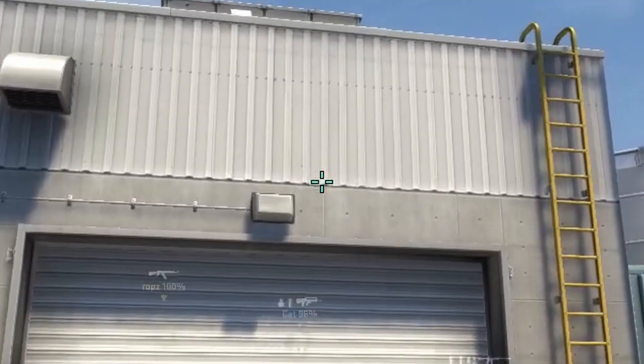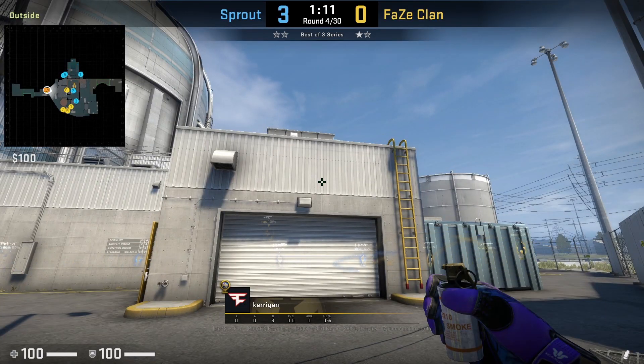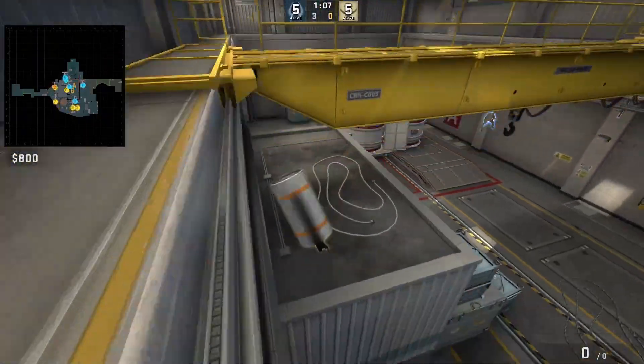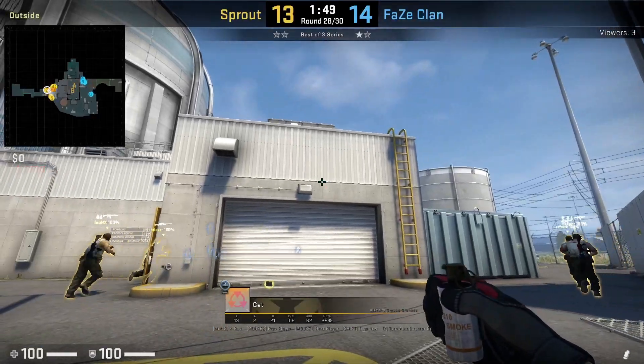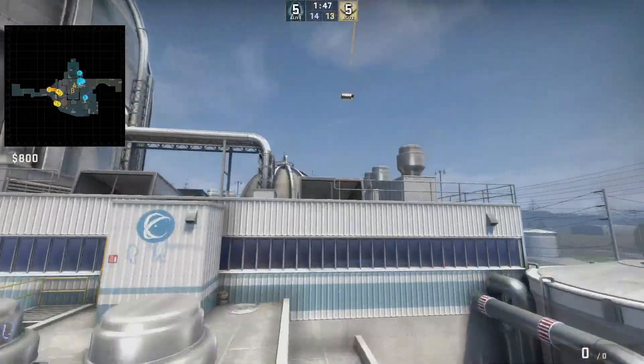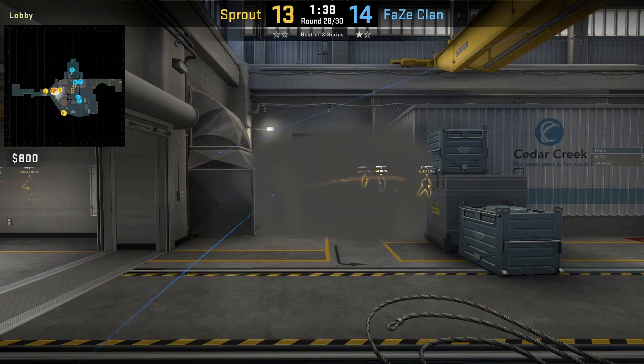Kerrigan has a super easy door lurk smoke lineup. Position to the left of the wall, duck, aim at the black mark above the line, then stand up and jump throw. Actually, you can just duck and jump throw at that black mark above the line without standing up — it lands in the same position.